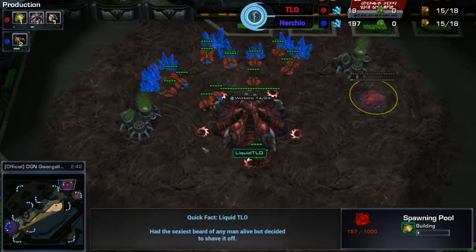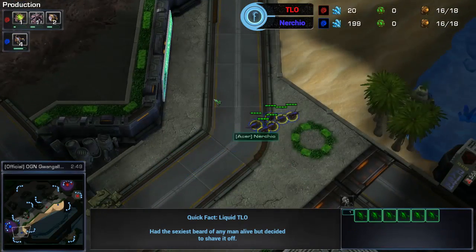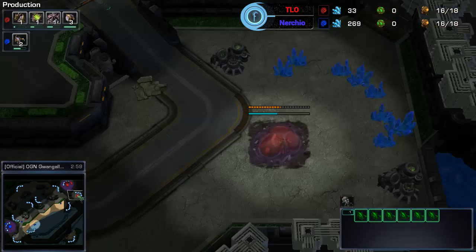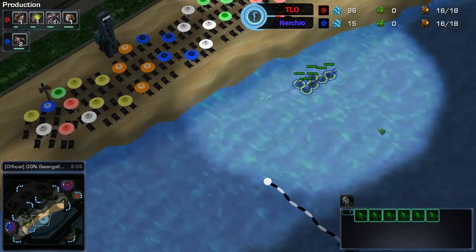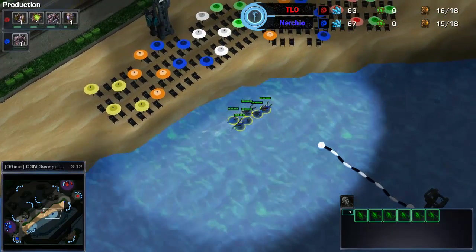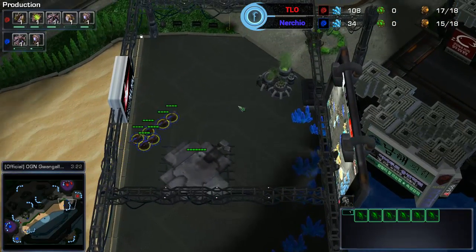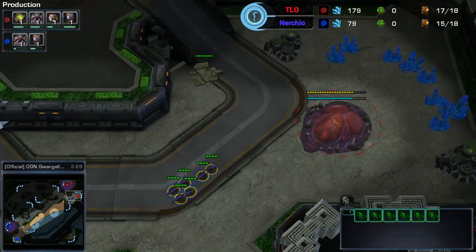He'll probably get the hatch cancelled. We'll see if Nurchio decides to go into the main or just go for the natural. I prefer going into the main because you can pick off a lot of drones and it works out better. This is Guangalia Beach, a really cool map — it's an OGN map, and this is the beach where they played a lot of Brood War finals on. But the aggression is coming now, so let's not focus on the map.